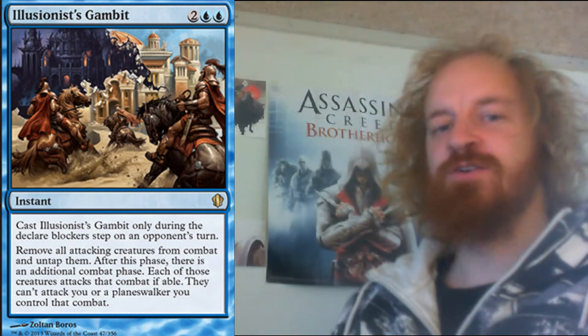Illusionate Gambit is a blue instant spell that costs you 4 mana to cast. Cast it only during the declare blockers step on an opponent's turn. Remove all attacking creatures from combat and untap them. After this phase there is an additional combat phase, and each of those creatures must attack that combat if able. They can attack you or a planeswalker you control that combat. What a typical blue card — this is so nice and I really don't want to end up playing against someone with this card, I really think it's annoying.